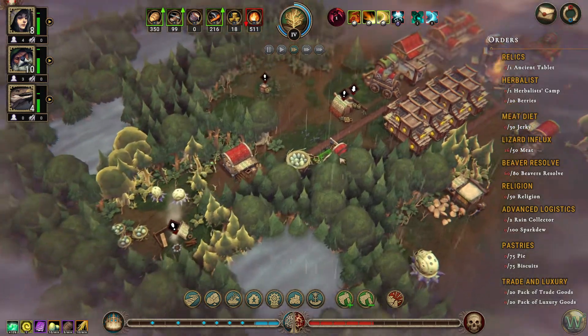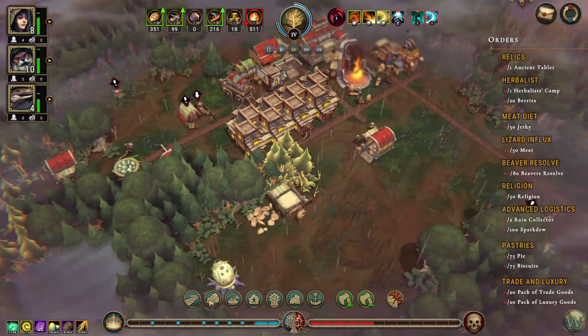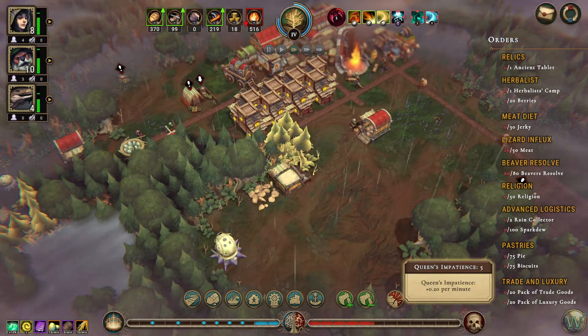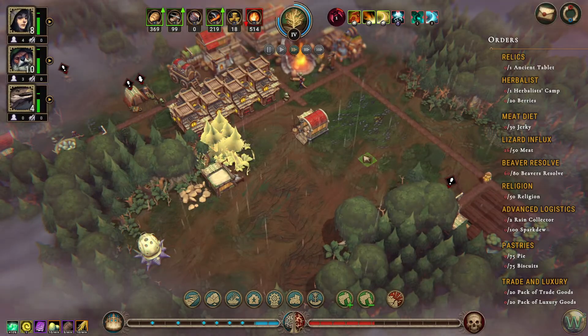We have a ton of eggs that we can get with the scavenger. I would like to have a trapper, which we haven't unlocked yet. We do not have any orders to turn in. Our impatience is at 5 and climbing, so I guess we need to work toward one of these orders.